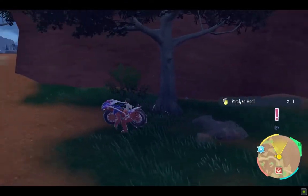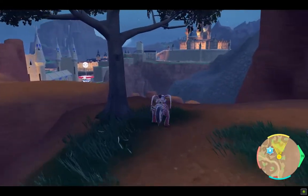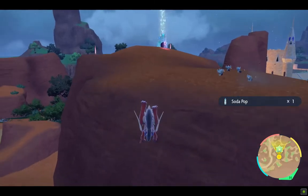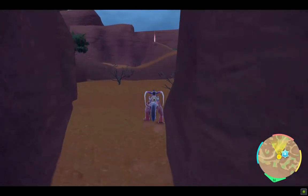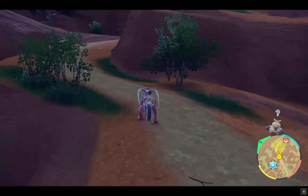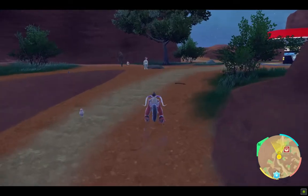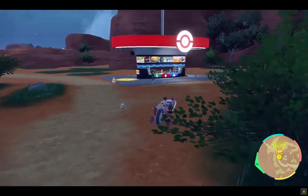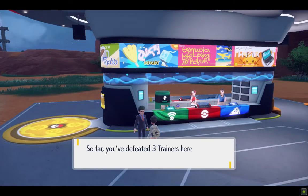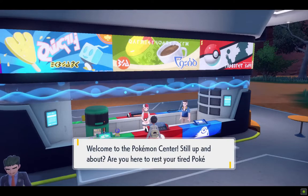Since how many pokemon were we able to find around here? We have Rookidee, Pawmi, then Makuhita, then we also got Shinx. By the way, we haven't fully unlocked the full potential of our ride-on Koraidon yet. Let's start healing the pokemon first — once you defeat six trainers you get healed, so I have to find six trainers out here in this area.